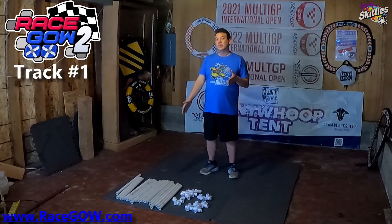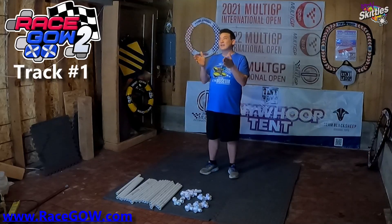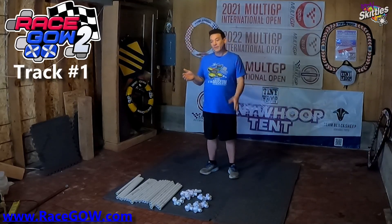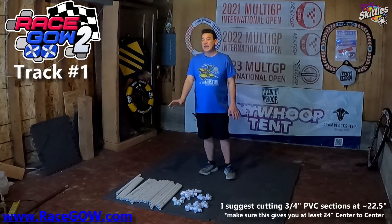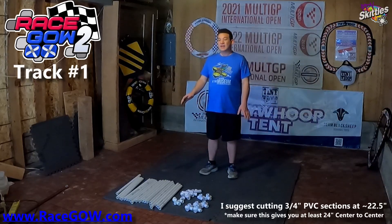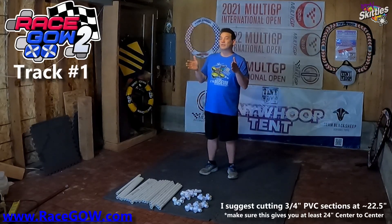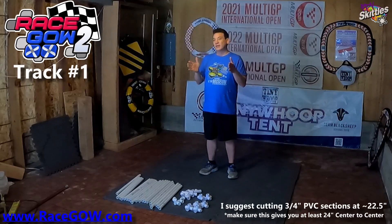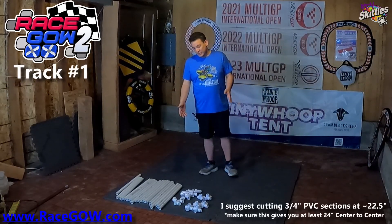With three-quarter inch PVC, if you do the absolute minimum 24 inches center line to center line, the opening between the gates is 23 and a quarter inches. For cutting your PVC sections, I suggest cutting them at 22 and a half inches — maybe a tiny bit bigger — and then with standard three-quarter PVC fittings, that makes your gate just over 24 inches center line to center line, maybe a quarter or a half inch depending on how hard you smash the pipe into the fitting.